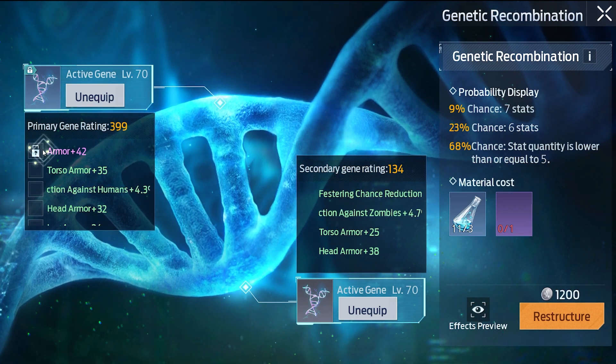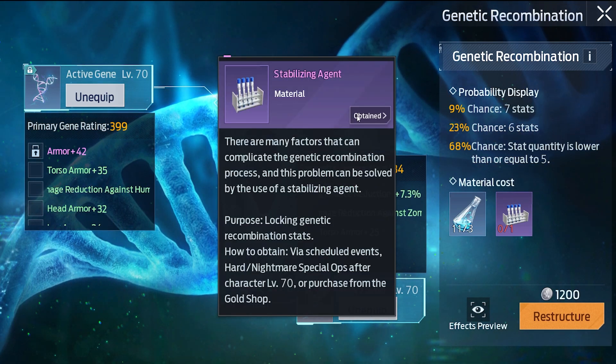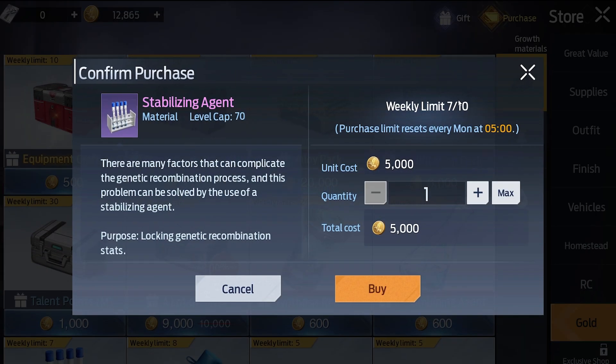You can also lock one of the primary gene stats using stabilizing agents. These cost 5000 gold each. However, you cannot lock more than one stat.